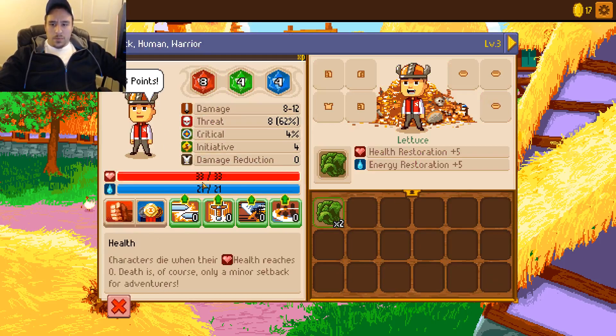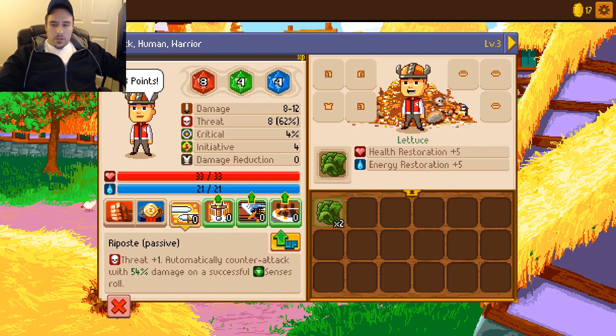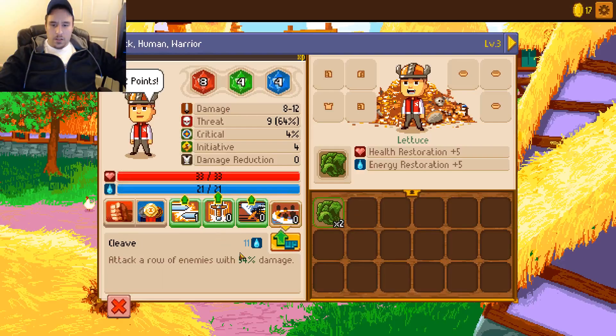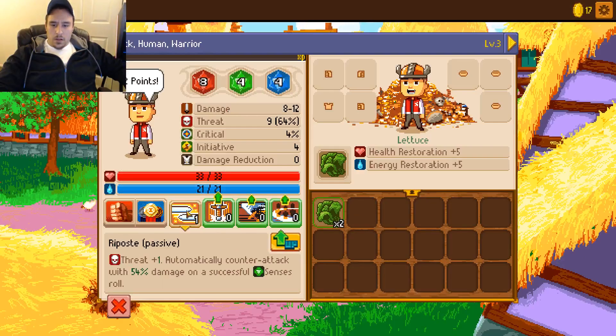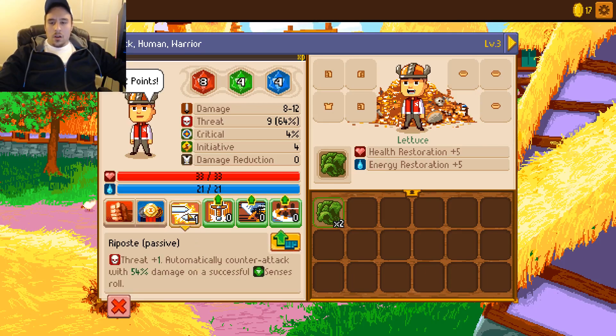We did get some level ups - still don't know what to do with these. I assume I would just throw them into these skill trees, which maybe I should do. Automatically counter-attack with 54% damage on a successful sense roll. So we'll go ahead and do that. That's a passive which is nice - begin the game with one skill point. So that's why he had the skill point before.